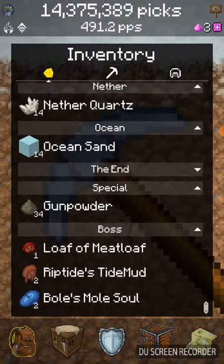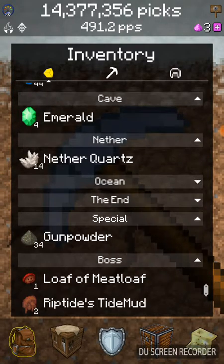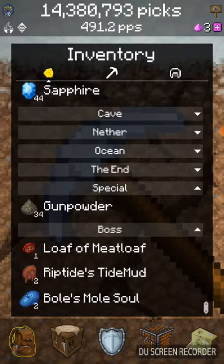We got a bunch of stuff. I'm going to close this off because we've not been there yet. I'm going to open it up when we go there. Riptides, tide mud, loaf of a meatloaf. Bowls, moles, souls.